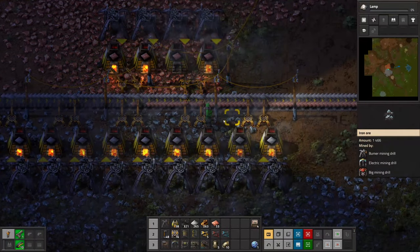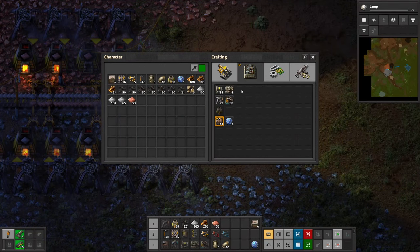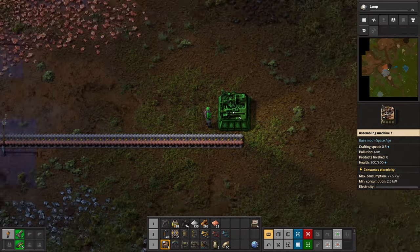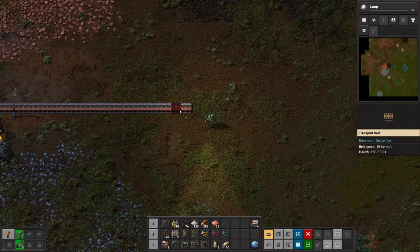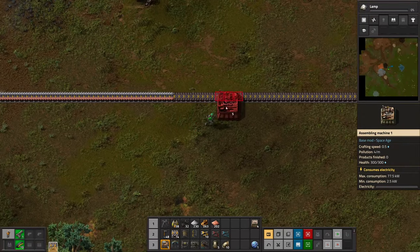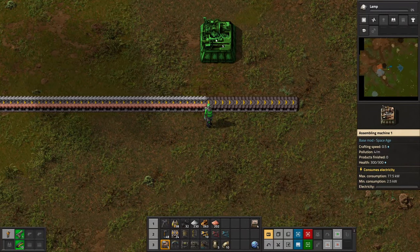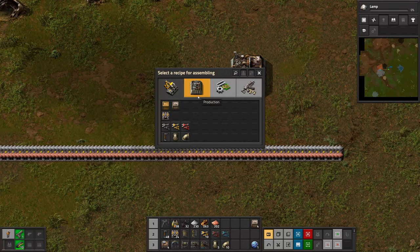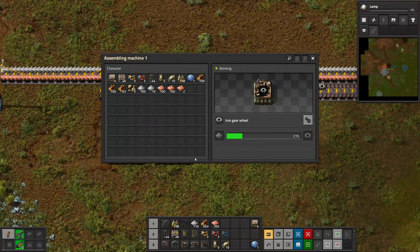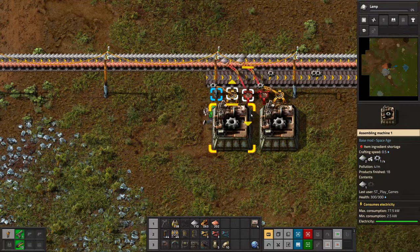Look at how dark it is immediately - that's crazy. I've set up belts going to each side. We've unlocked long-handed inserters and assemblers - let's make a few. We want to get science automated. I need more belts - I've expanded the belt as far as possible. We need gears, gears, gears - let's check it out. We want gears and copper plates. It's working, slow and steady, but it's working and we're making gears.